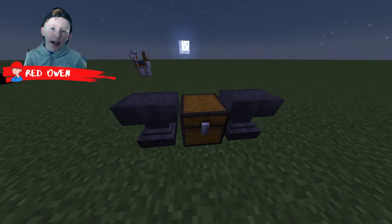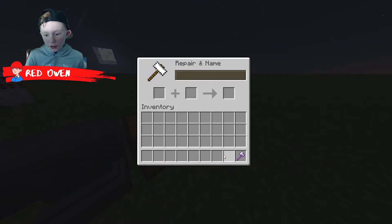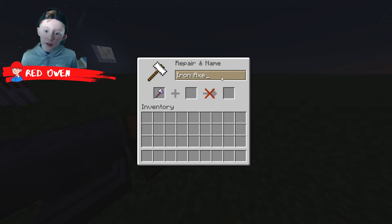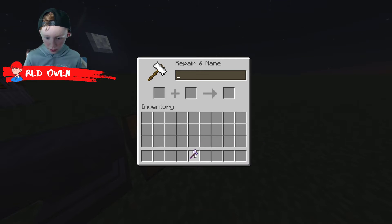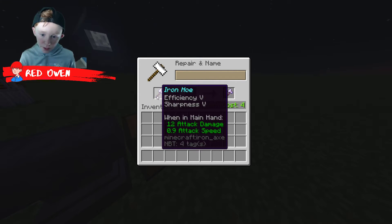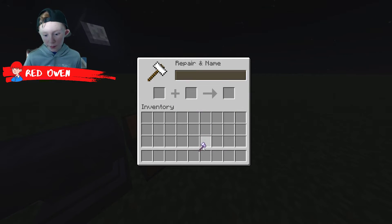Unbreaking makes it last longer. And there's some other enchantments as well. You might have already noticed this input box is blinking — you can actually edit this and make it your own little name. I can name it Iron O, and now it's Iron O. I can rename it Subscribe and Like, and now it says Subscribe and Like.